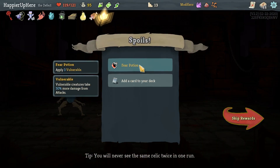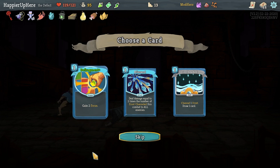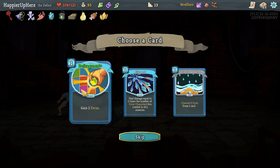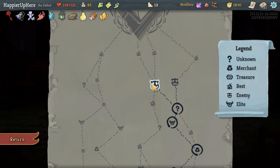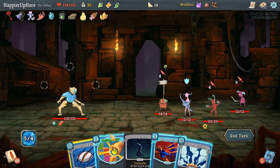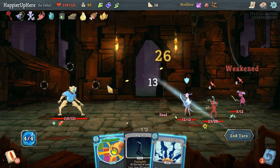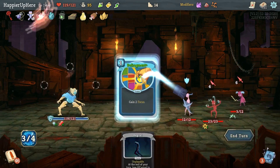We got Bronze Scales - start with three thorns, as well as a fear potion. I don't think I'll take it differently. If I'm going for a power deck, the Fragment is obviously great. Let's take it. Then I just need a Storm, that's all I need. Got the Gremlins here. Let's do Go for the Ice, Rip and Tear, and Steam Barrier into Fragment.